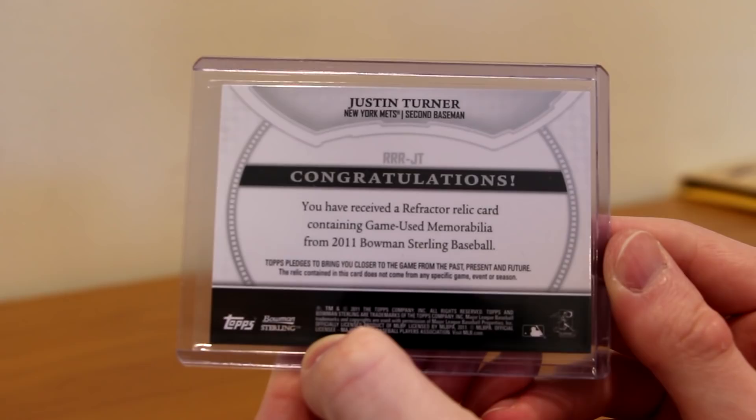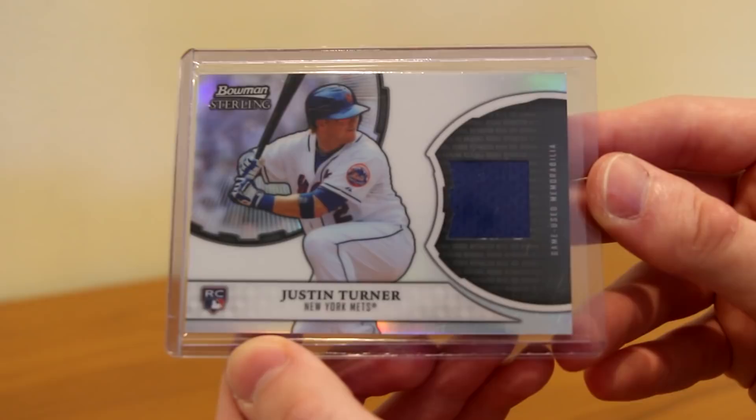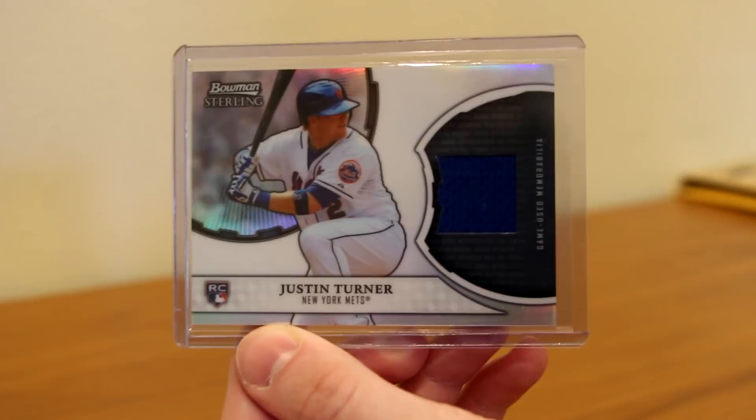And this is the main card he wanted to send me — it's of an ex-Met that I wish we still had. As you see on the back: Justin Turner, New York Mets second baseman. And it is a nice blue jersey relic from Bowman Sterling — Justin Turner rookie with a blue jersey patch, game-used memorabilia. Awesome. Thank you so much, man, I really appreciate it, Steven. Hope you enjoy your card, I appreciate mine, thank you very much.